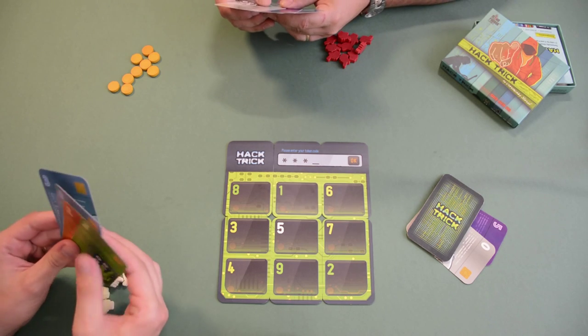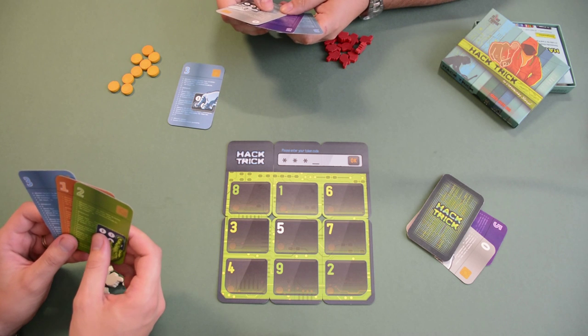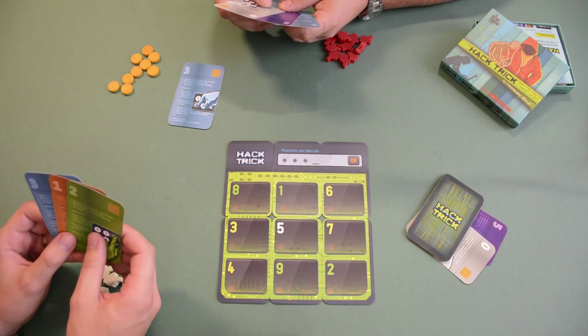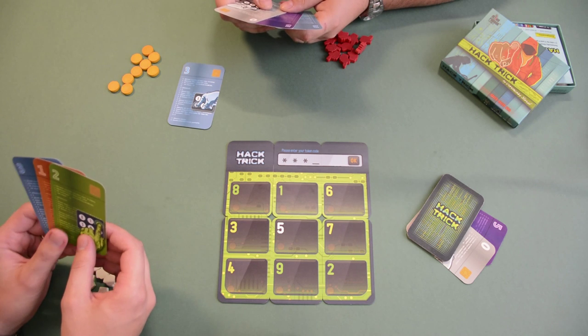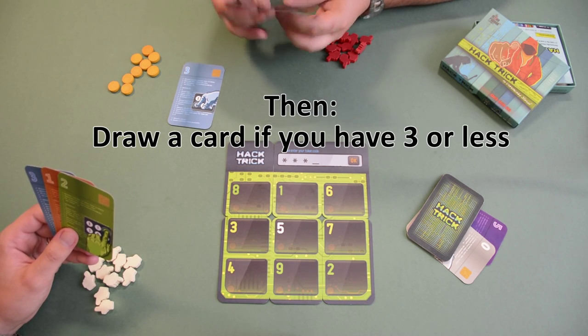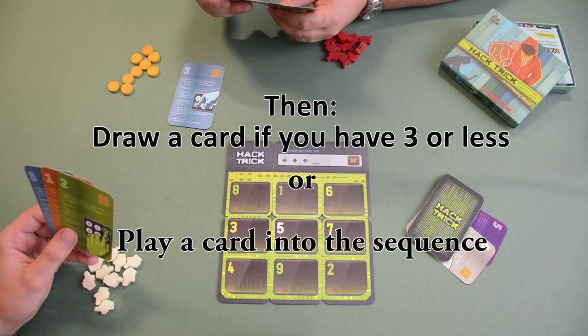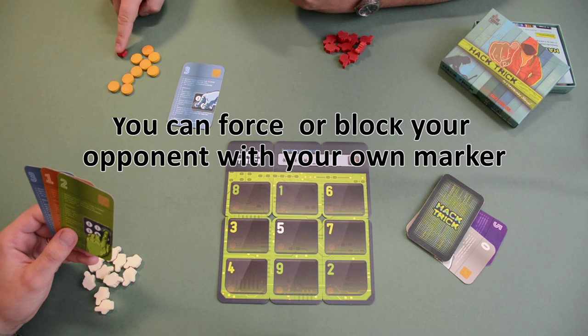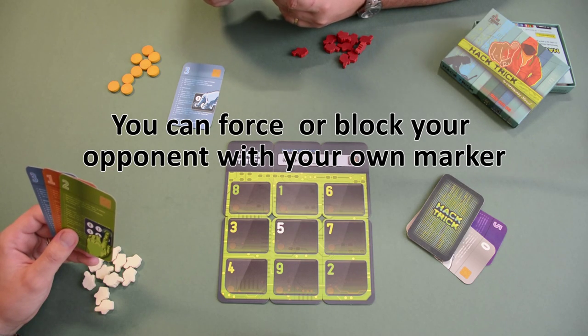The player who got four cards places the starting card and after that we declare the sum in our hand. At the beginning of your turn you may throw in one of the captured markers if you have one and ask for the sum in your opponent's hand. After that you may choose to draw a card if you have three or less cards in your hand, or to play a card and mark it. After playing a card and only then, you may throw in one of your own markers and by saying 'play' you force the other player to play a card, or by saying 'block' you block him so he cannot force you to play a card.